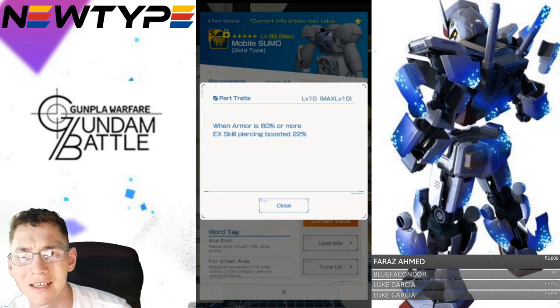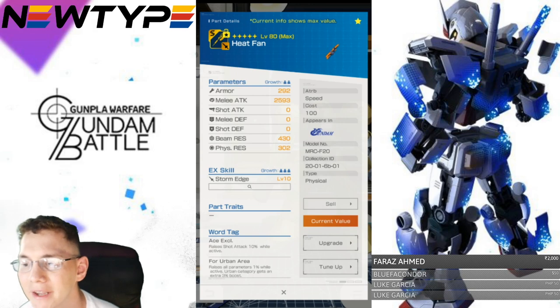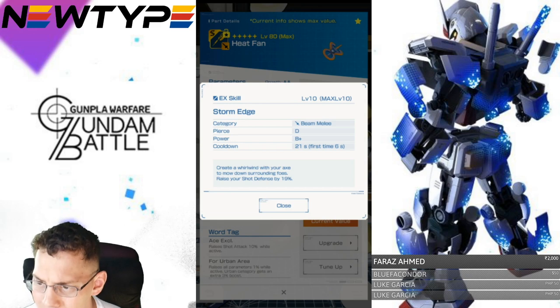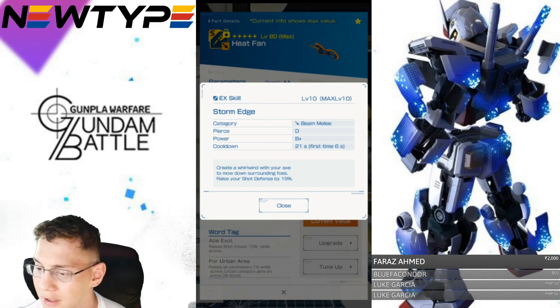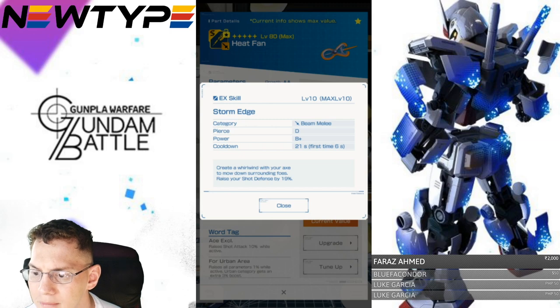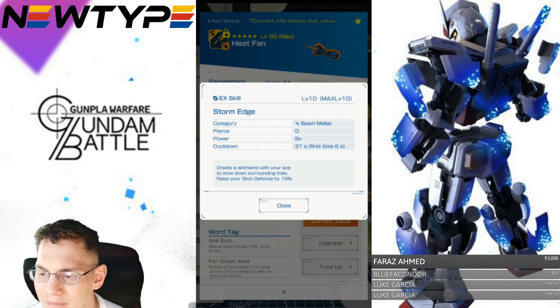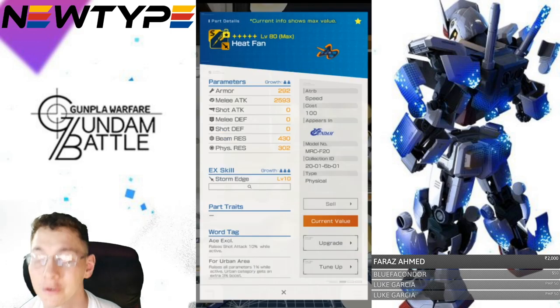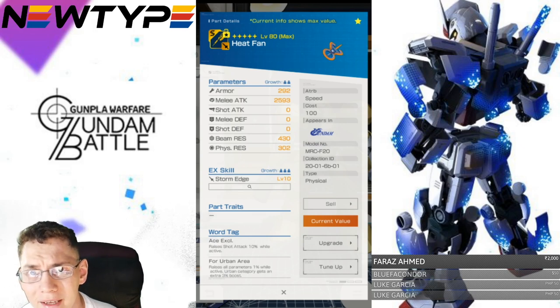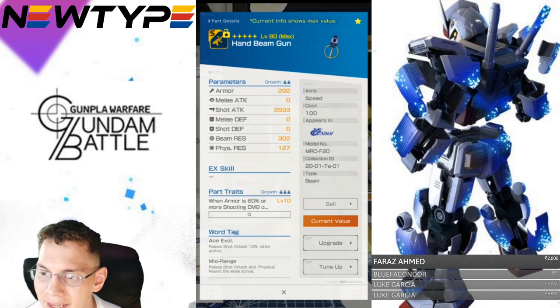Now take a look at the heat fan — pretty much basic stats for a three-star. Take a look at the Storm Edge: it's a beam melee D with piercing, which that backpack trait will increase. You're gonna have power of B-plus, cooldown 21 seconds, 6 seconds first time. Creates a whirlwind with your axe then mows down surrounding foes, and raises your shot defense by 19%. That definitely screams Defender to me — you're doing some damage but also protecting yourself from shot attacks, which is going to be really good against the big EXAM.